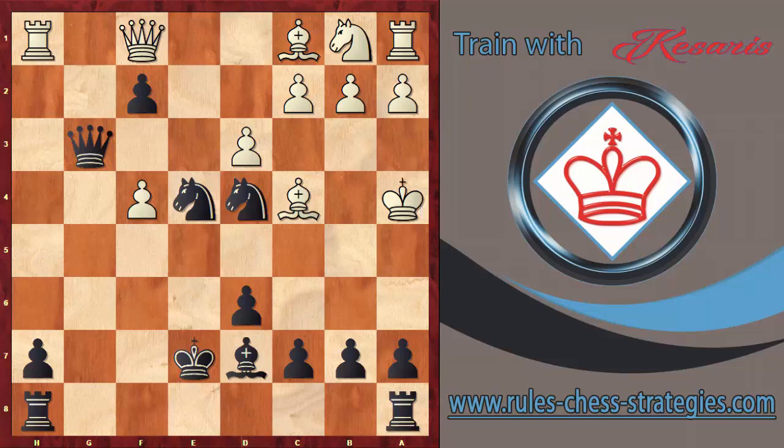Ka4, and now the bishop changes direction because the king is on the queenside. Black continues attacking — Bd7 attacks the king. What to do? Ka5, then b6 — another check. If white plays Ka6, what are you going to do? A beautiful checkmate with the knight: Nc5 — and this is checkmate!